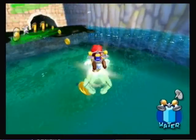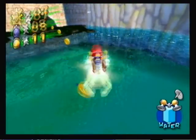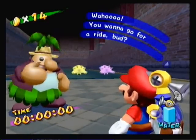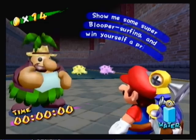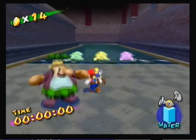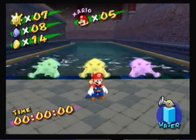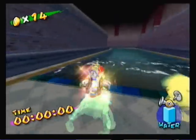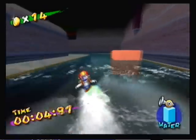Now let's hit this blue coin! Now go in here — you wanna go for a ride? Go ahead and jump on the blooper you like best! Show me some blooper surfing and win yourself a prize! Alright, now choose which one you wanna use — I'm gonna go with the green one right now.